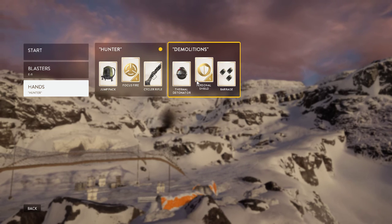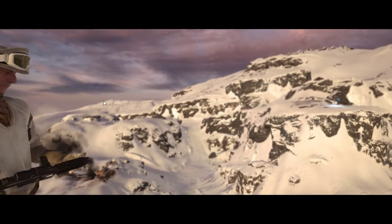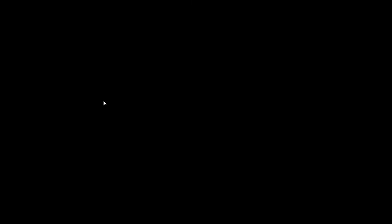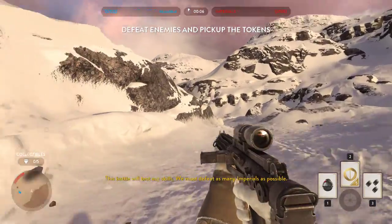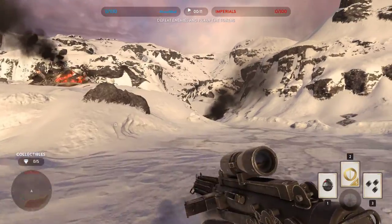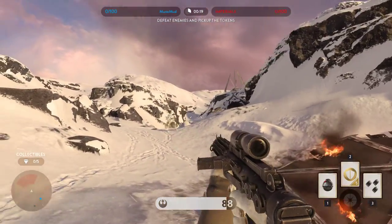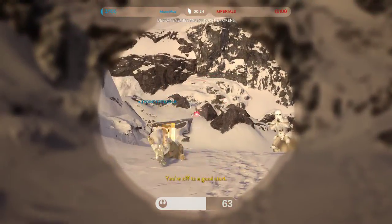You get to pick a set of cards to use — I'm going to go with the thermal detonator. Basically, this is rebels versus the Empire, and whoever gets a hundred points first wins. I'm just playing against all AI. When you kill an enemy they drop a square coin, and when you pick it up you get points.